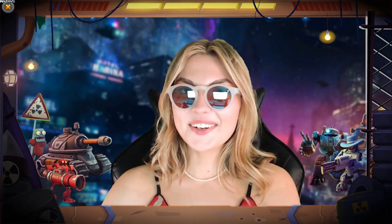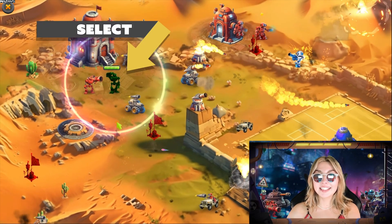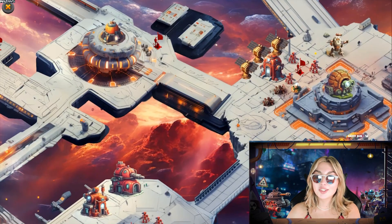Let's do it. Hey there commander, before we plunge headfirst into the heat of battle, let's breathe through some main controls. Here's how it works: use your mouse and left-click to select units, then right-click to either move or attack. To control multiple units, just press and hold down the selection frame — super convenient, right?